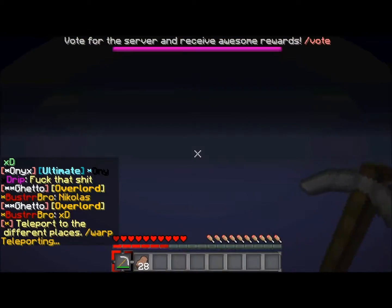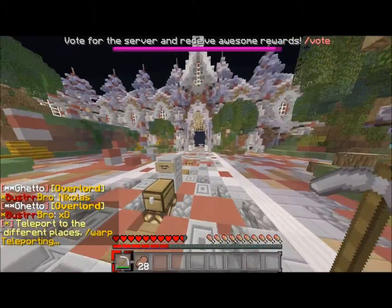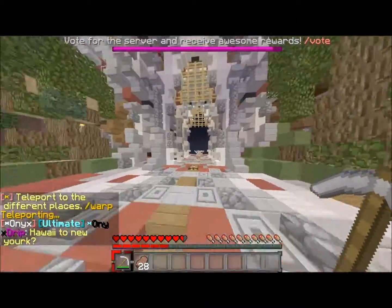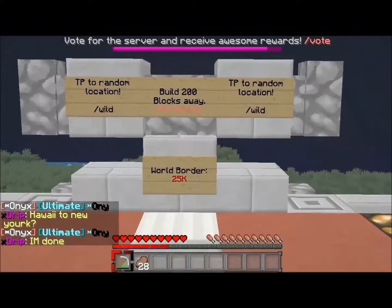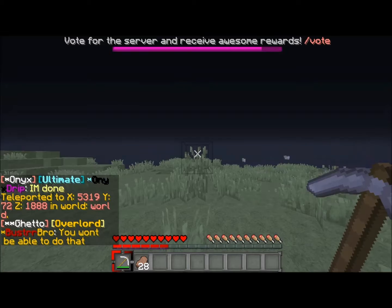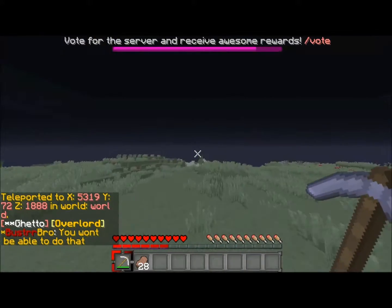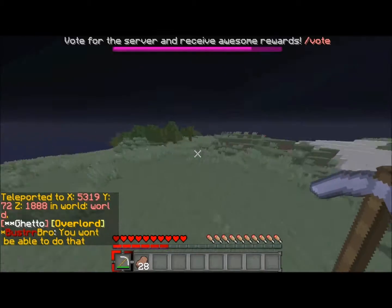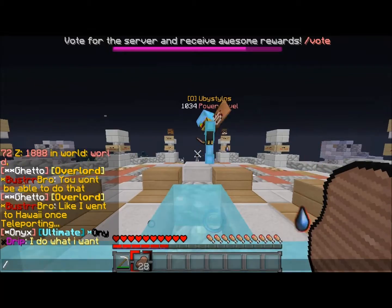You can also do slash wild, which will teleport you somewhere randomly. It usually only sends you like 10,000 blocks out, so probably about 5,000 positive or negative. The world border is 25k, but slash wild — you can see my coords are like 5,300 by 2,000 — so that's a huge head start on going out far.